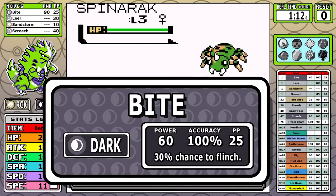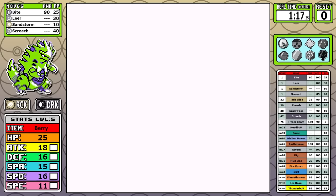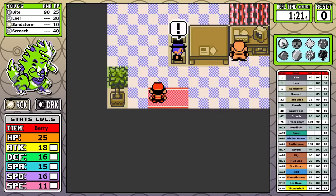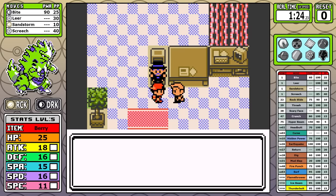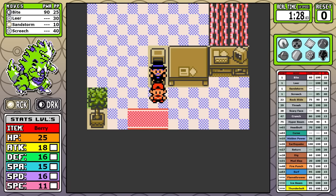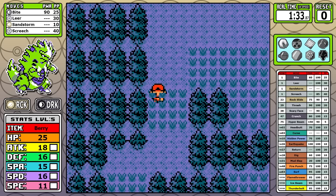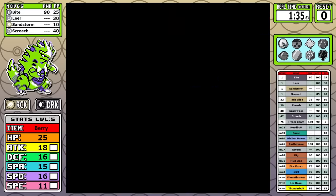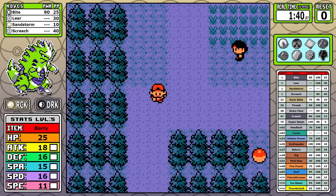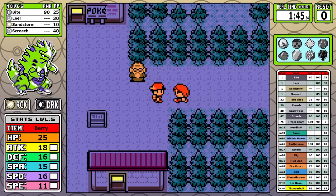The 30% chance to flinch is a nice bonus, and with STAB, 90 effective power is actually really solid. The last move is Sandstorm — and I'm not talking about Darude, because I would never make a 2014 meme reference. It's part of a trio of weather moves introduced in Generation 2. While it doesn't raise or lower the power of moves like Sunny Day or Rain Dance, it does a constant stream of damage equal to one-eighth of the Pokemon's health, and it doesn't affect Rock, Ground, or Steel Pokemon. I found its uses to be niche at best.